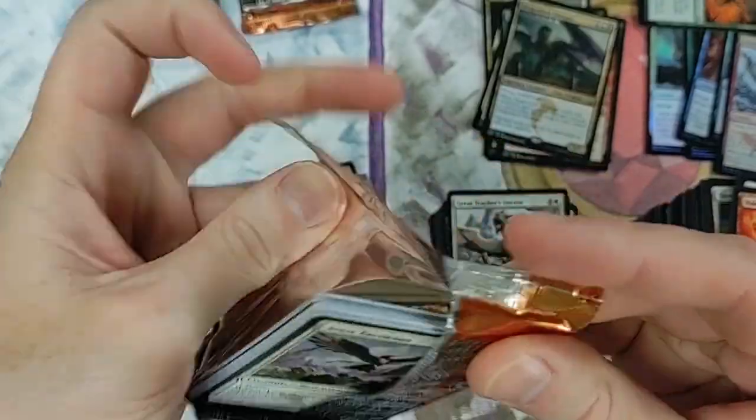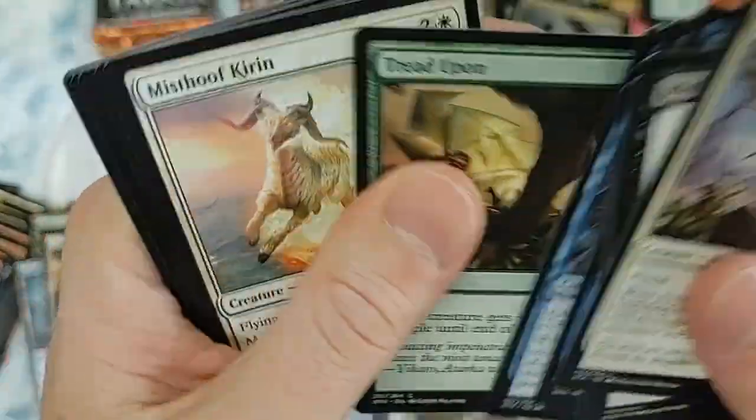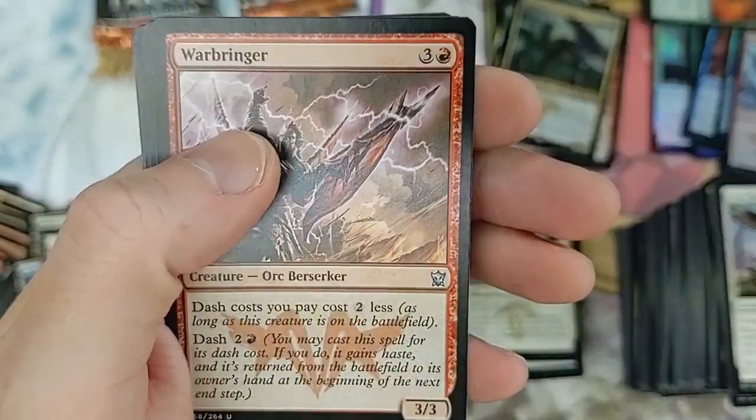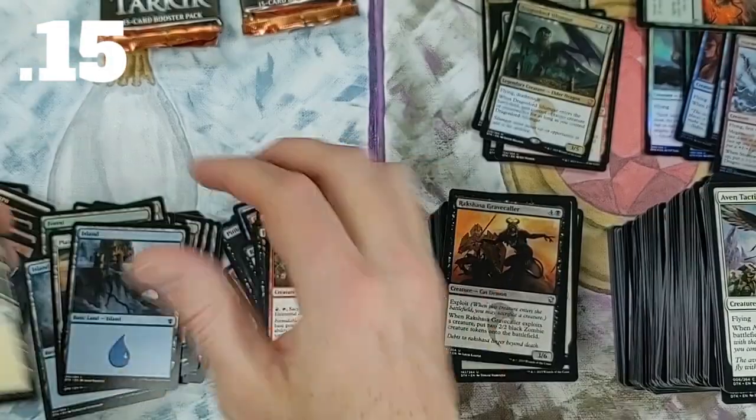Strumming Dragon - foil! That makes our sixth foil! We are doing good. Gravecrawler would be nice, Invocation and Crater Elemental - a little junk there.